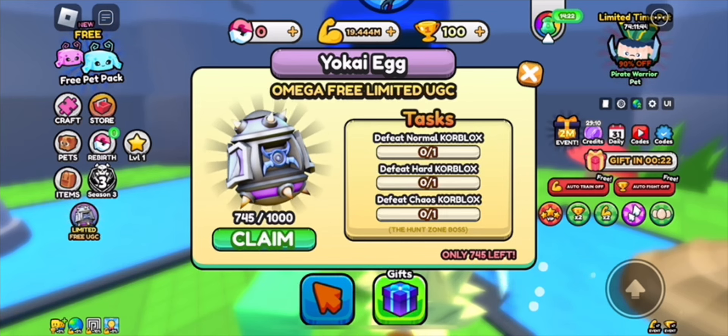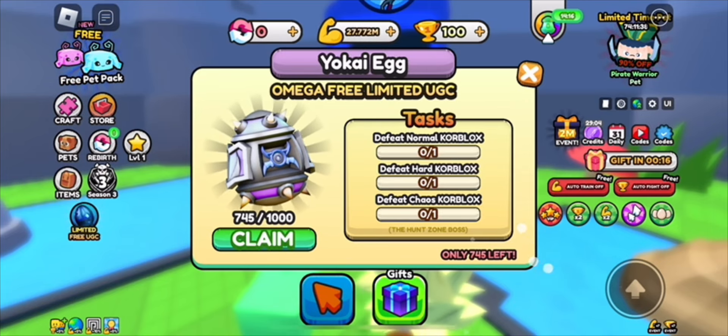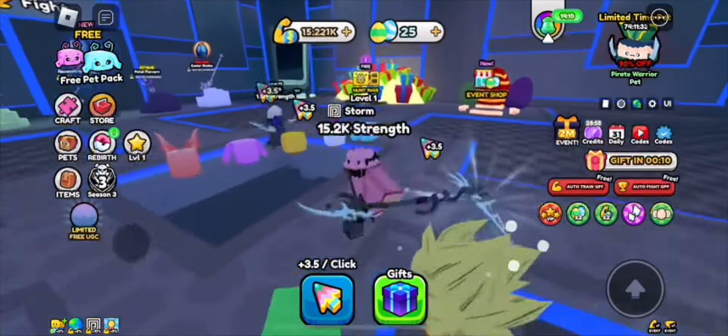To get this egg, you have to pull from the normal, hard, and chaos core blocks — 750 million and 20 million — after you get the first 15,000. Getting 15,000 took about half an hour, so imagine having to double that.